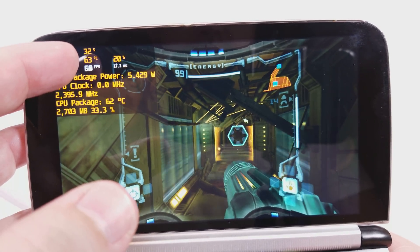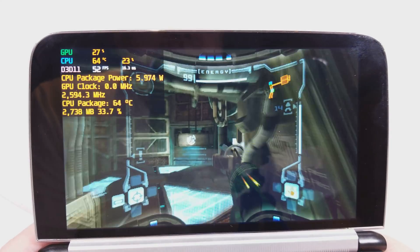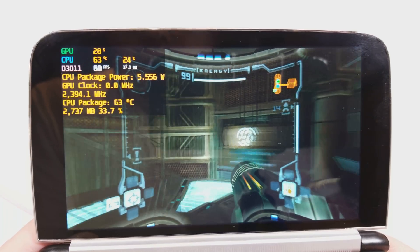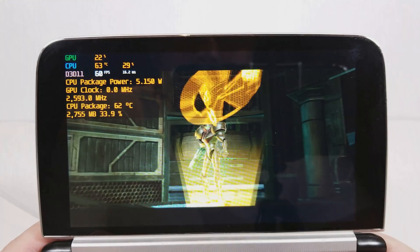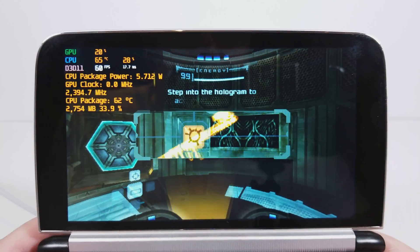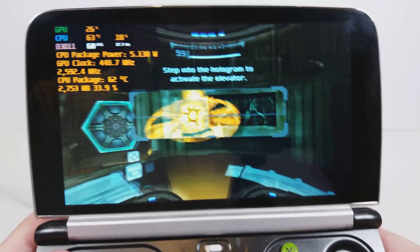The highest I've ever seen this go is 65 degrees Celsius when playing Metroid. So that's pretty cool — it's actually quite nice. Knowing that while we're running emulators we're actually going to be running a bit cooler, and as a result the base of the Win 2 is cooler as well.